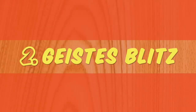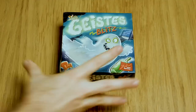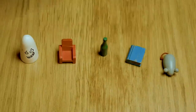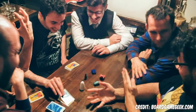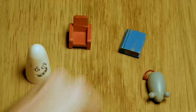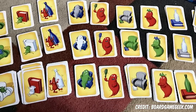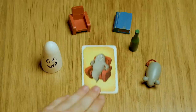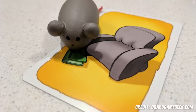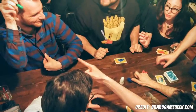Number 2: Geistesblitz, or Ghost Blitz — dirt cheap and dirt good. In this tiny little box are a bunch of pieces: a white ghost, a red chair, a green bottle, a blue book, and a grey mouse. You turn over a card and based on what's on it, only one of these five items is the correct one to grab. First person to grab the right item wins the card — most cards at the end wins. The twist: if the item appears on the card as it does in real life — for example, a red chair — then the red chair is the right item. However, if the items are the wrong colour, you have to eliminate all other items to find the remaining correct one.